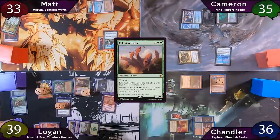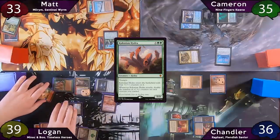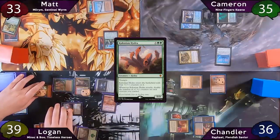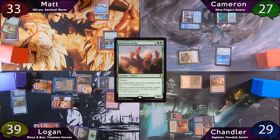Logan pluses Minsk, gives Boo three counters, then moves to combat, swinging Colonial Hydra at Cameron and Boo at Chandler. When the Hydra attacks, it doubles all counters on his creatures. There are no blocks, so Cameron takes eight damage and Chandler takes seven. After that pretty scary turn, Logan passes.